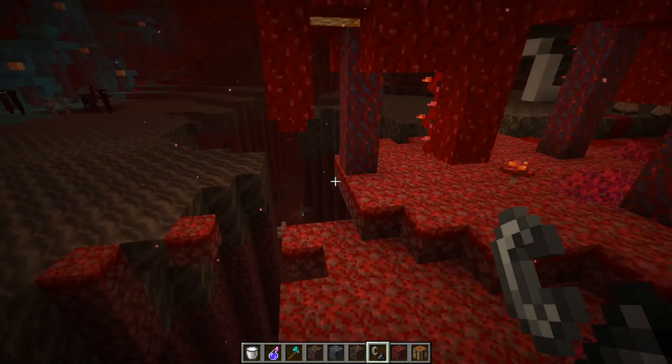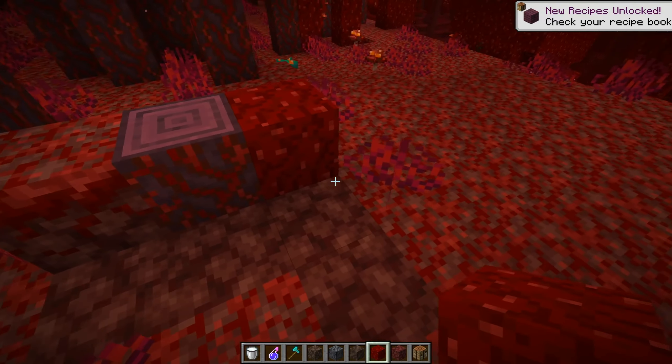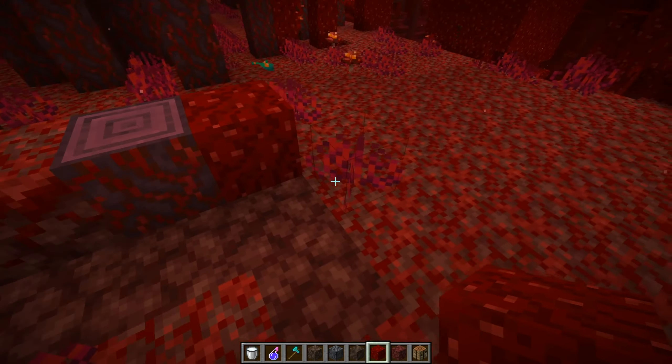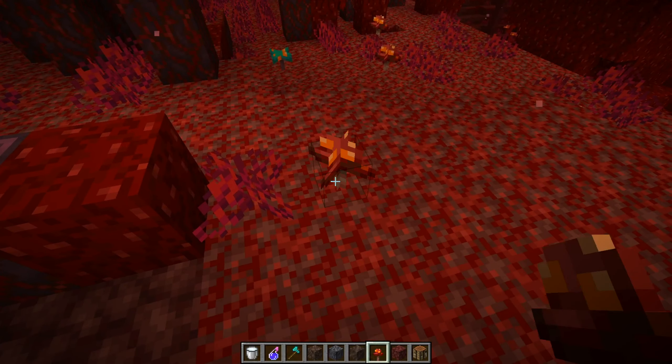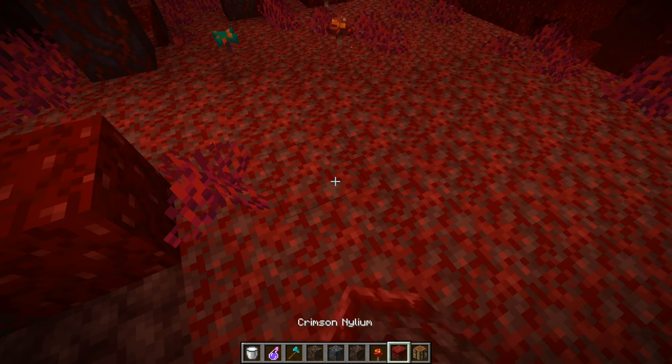The other plants and this biome look very beautiful. I should clear some wood and start a base if I were in survival. Here we have crimson nylium and the crimson stem, then normal netherrack block, crimson roots, and those crimson fungi.